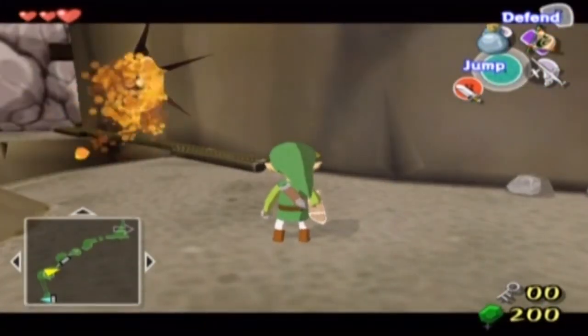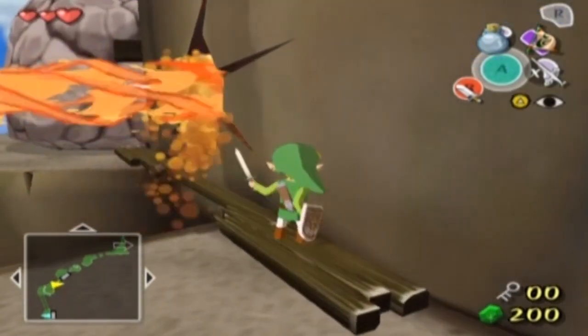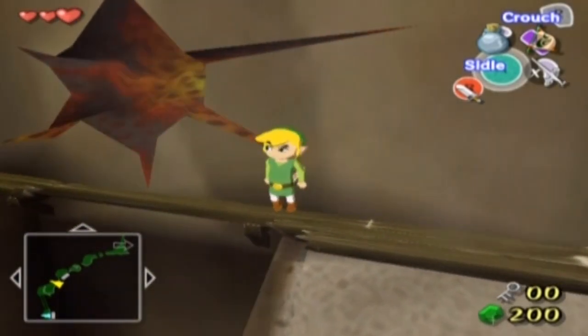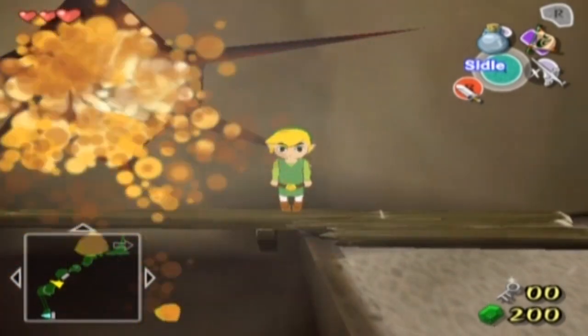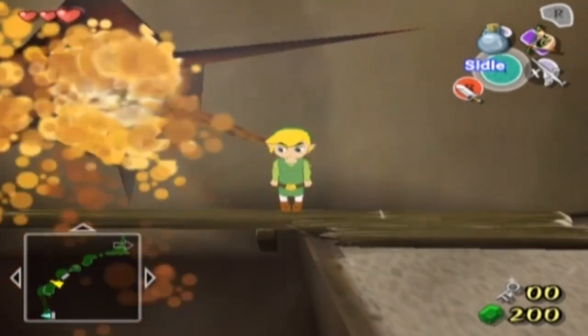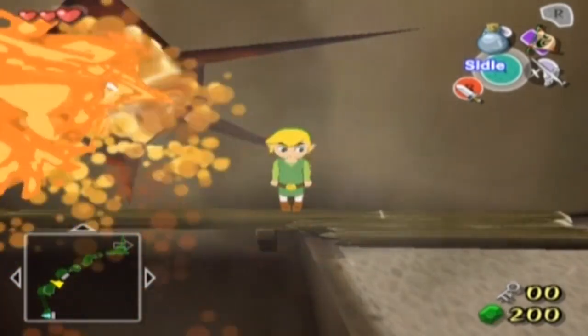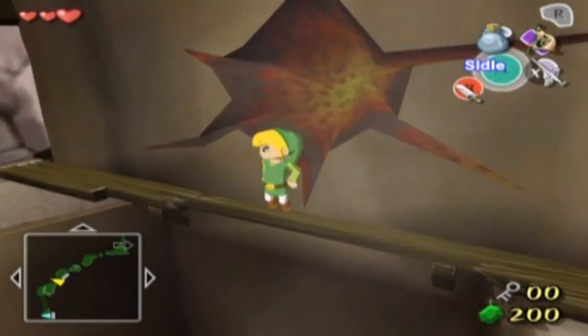I can't remember the name of these enemies — I think they're like kargarocs or something. These guys tend to drop, if you're lucky, golden feathers — not rupees. And there's another use for them as well. Just make sure you pick up enemy items in this game, because later on you can make money off them or sell them to people for little mini quests within the game.